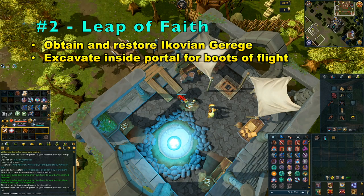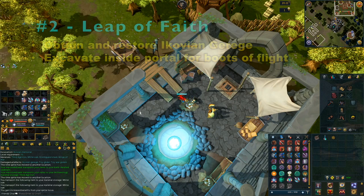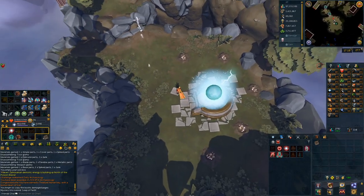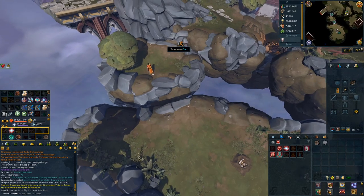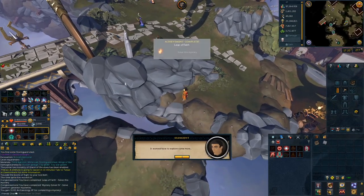Moving on to the second mystery — the Leap of Faith. To complete this, you will want to obtain and restore an Aikovian Garigi, which is the artifact you can obtain just outside of the portal in the excavation hotspots. Once you have restored it, you can enter the portal and excavate at the hotspots inside. You should obtain some Boots of Flight, then add both the Boots of Flight and the Stormguard Garigi to your tool belt. Once you have attached both to your tool belt, walk over both of the platforms and you will complete the mystery.